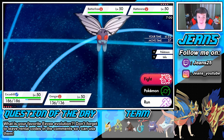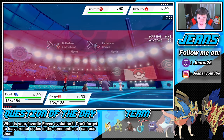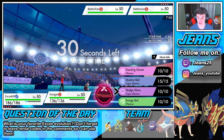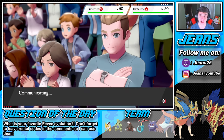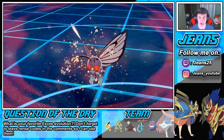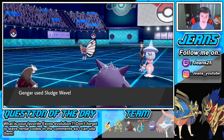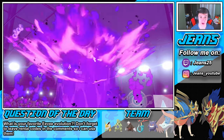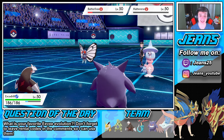He's probably going to try to put me to sleep. We're going to go for a Rock Slide — potentially get some flinches off — then go for a Sludge Wave AoE. Sludge Wave has no effect on Excadrill, so we're going AoE with Sludge Wave. Butterfree used Rage Powder right off the bat — no Sleep Powder. He's going for Trick Room, but it doesn't affect Excadrill, and the Sludge Wave is going to pop off.